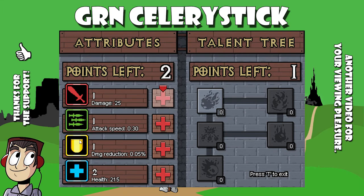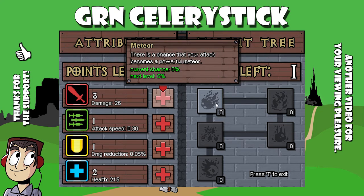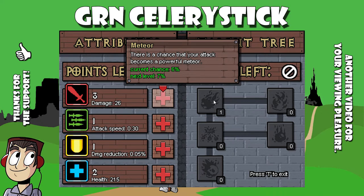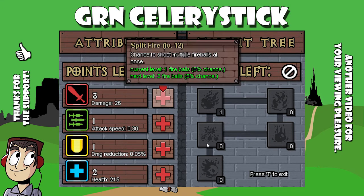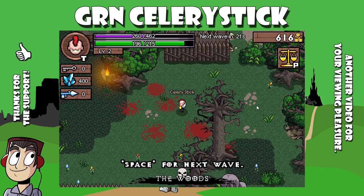All right, awesome. So what do we want to do? We want to increase damage — why is that grayed out? Yeah, I want to increase damage for sure. Talent tree — meteor. This gives us a chance that our meteor will be a powerful attack. That sounds pretty cool. T to exit. Got it. Let's go.